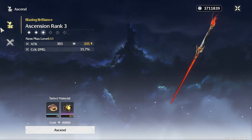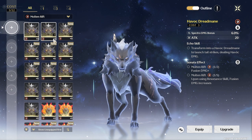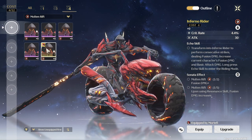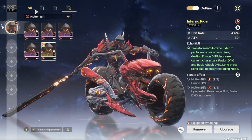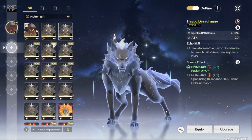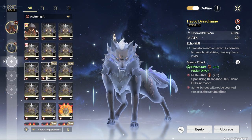Okay, so I need this. Echoes — I don't think I've farmed that much. I think she needs the energy regen.